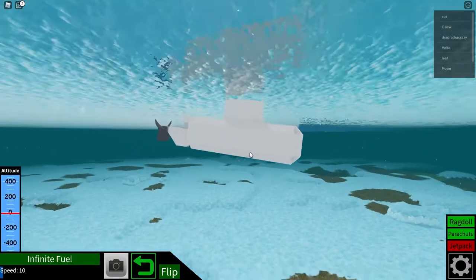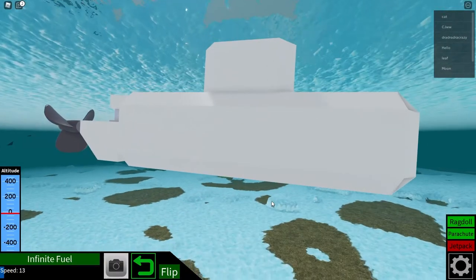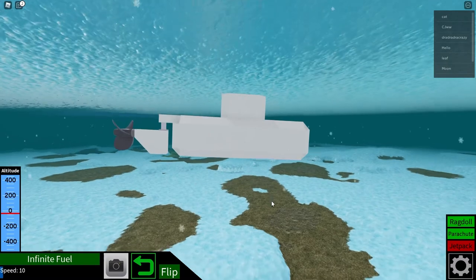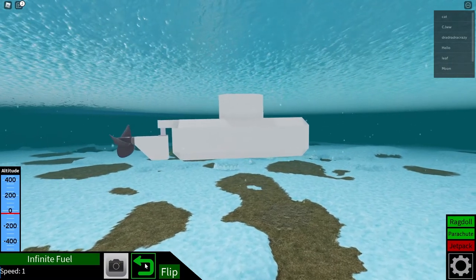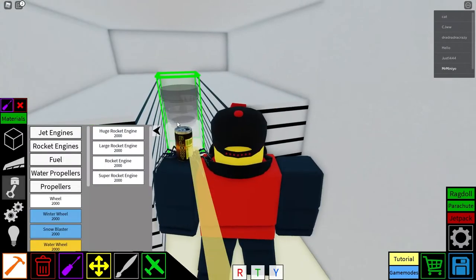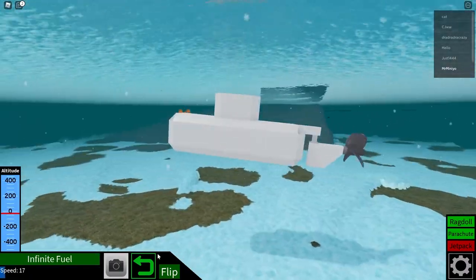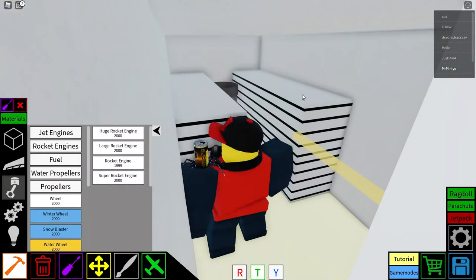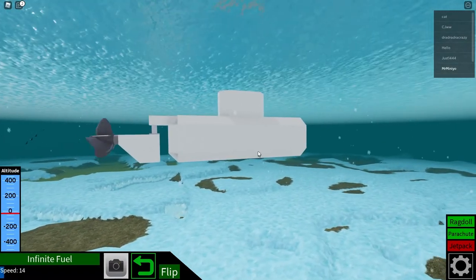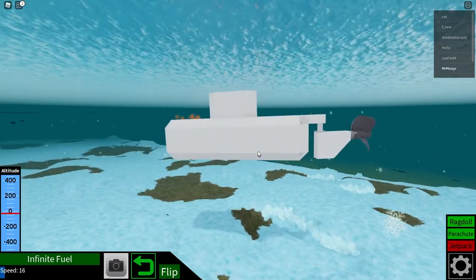Now, we may have just created another problem, but you can also fix this one too. All you need to do is just add a couple of rockets in the front facing downwards, and boom, you're good. But one thing to make sure is that all the rocket keybinds are the same as the propellers, so that it matches to when you're trying to move.